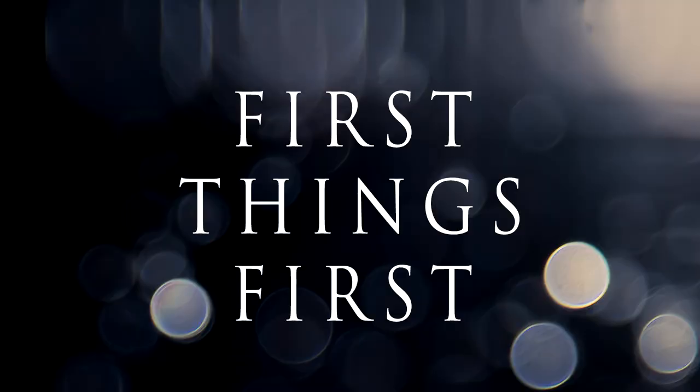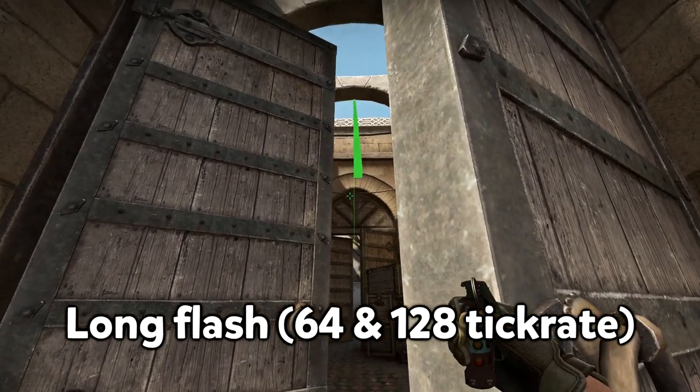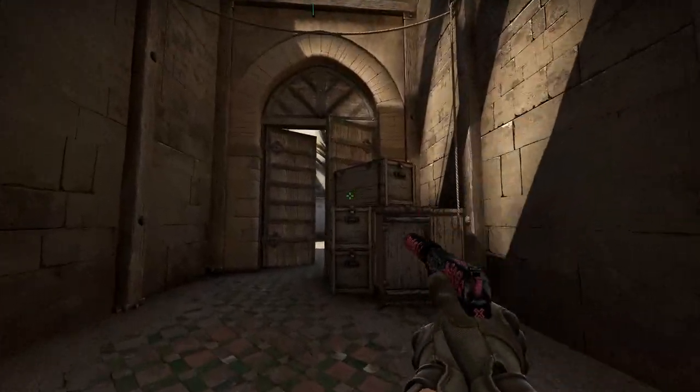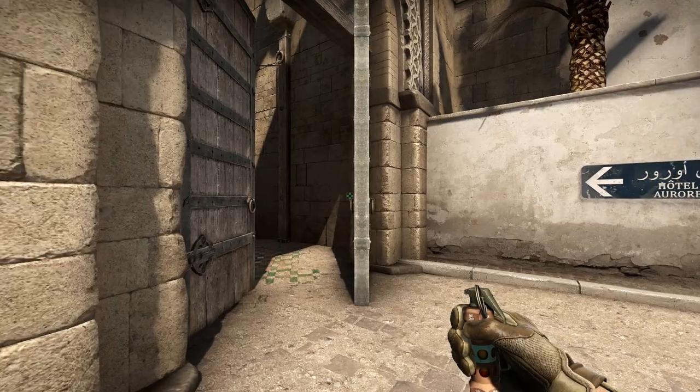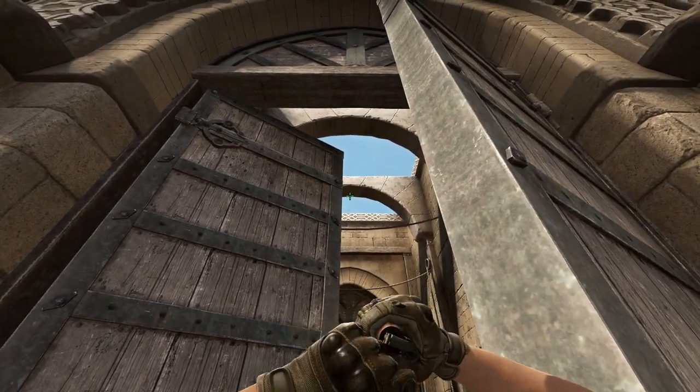First thing you need to learn on Dust2 is how to flash out long. Flashing out long is pretty simple. If you don't want to throw retarded flashes randomly over the roof, check out this perfect flash through doors — it will make entire long blind. Very simple alignment, and it's thrown with both left and right click at the same time.